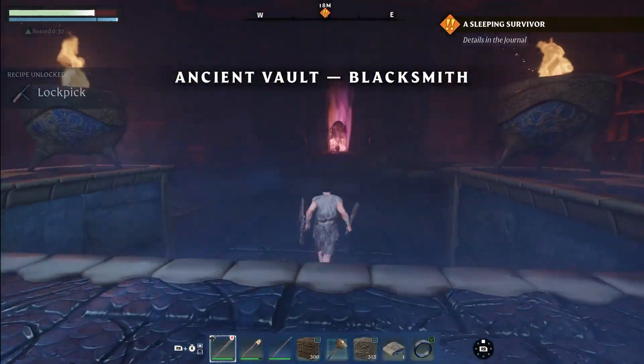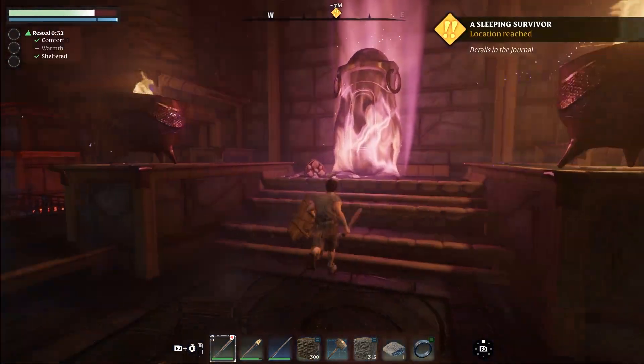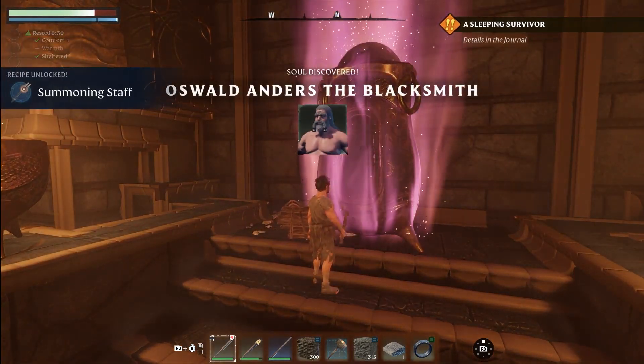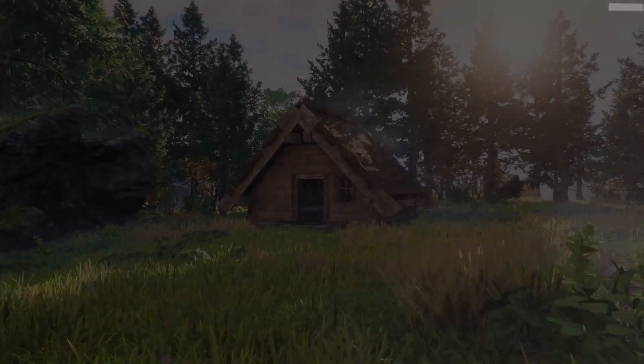Once you've conquered your opponents, gathered loot, and gained experience, your next step is to unlock the secrets of the ancient vault. As a reward, you will be able to set the blacksmith free to join your ranks.